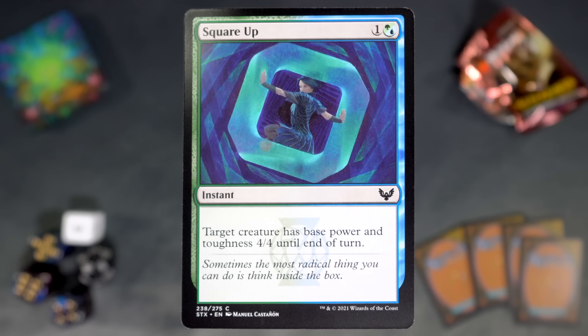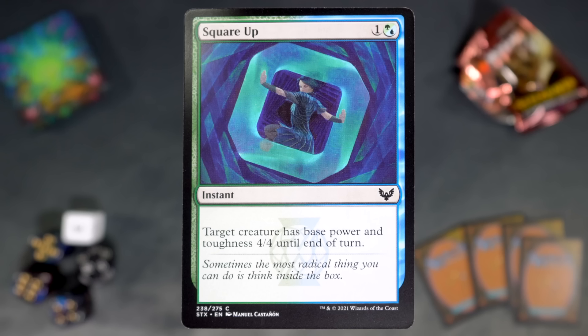Square Up is the next card. It's one and a Simic hybrid — all Ravnican guilds just disappeared out of my head. One and a Simic for an instant — target creature has base power and toughness 4/4 until end of turn. Very cute, good flavor, fun, bad card.